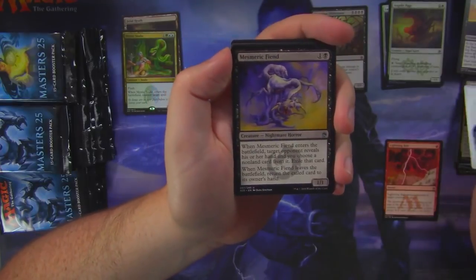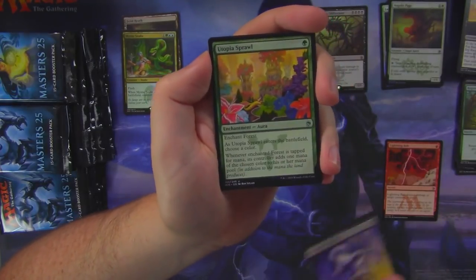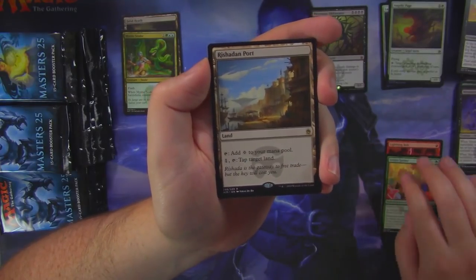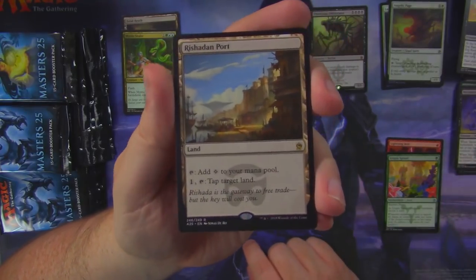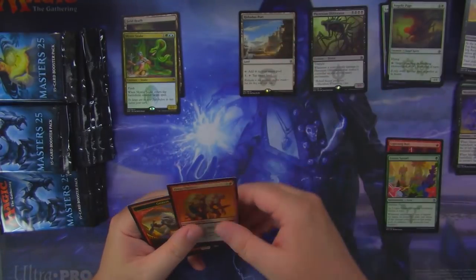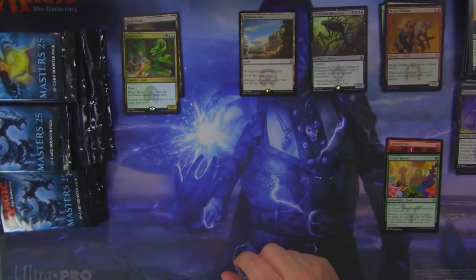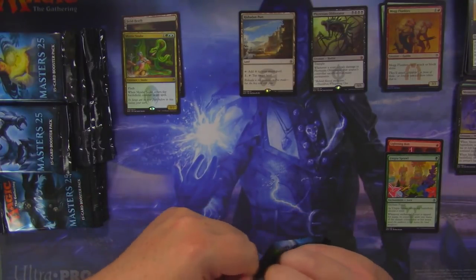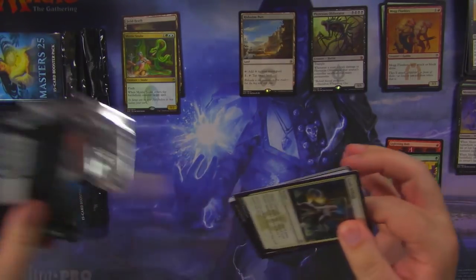Regrowth, Mesmeric Fiend, Utopia Sprawl — another good uncommon. Oh my goodness, how about a Port? Can't complain about a Port, that's for sure. And a foil Mog Flunkies.